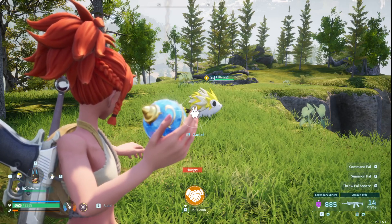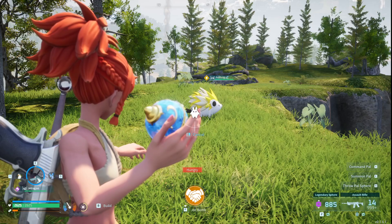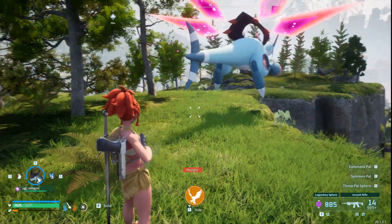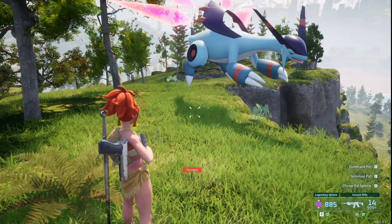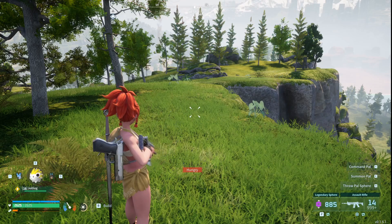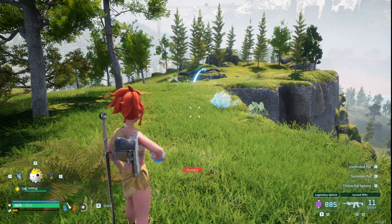Now here comes the trickier part of the glitch. What you're going to want to do is hold E and have your Jolthog ready to be thrown. But instead of using E, what you're going to do is use the left click button. Once you use this left click button, you will see that he is now out and about and you are still holding your PAL sphere. This is how you've done the first part successfully.